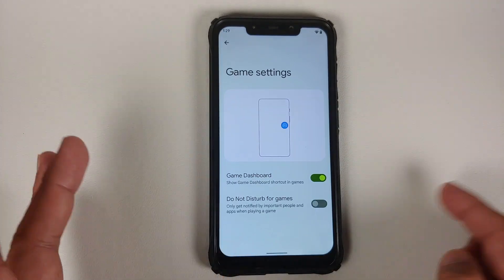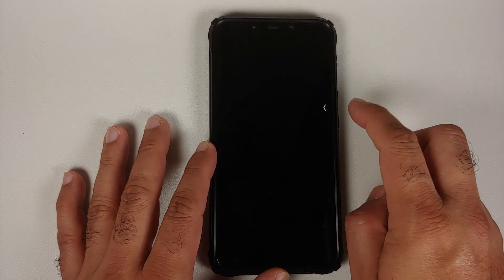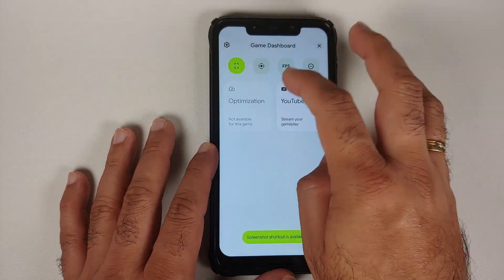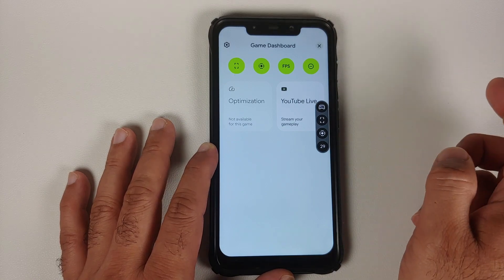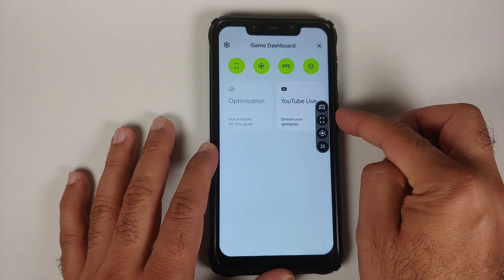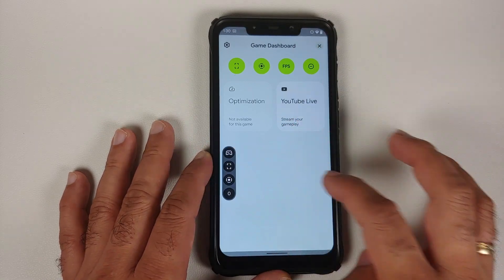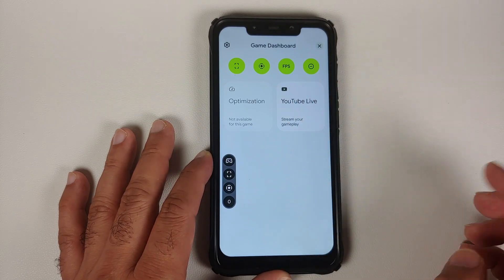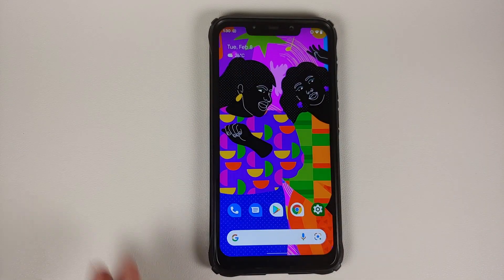If you go into Apps and find Game Settings, enable the Game Dashboard. Once you do that, open any game and you will get an arrow on the right-hand side. Tap on it, tap on the controller, and the Game Dashboard appears. You have tiles for screenshot, screen recorder, and FPS meter. You can move it around and it snaps to the edges as well.